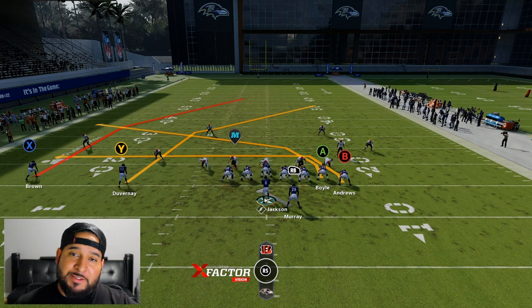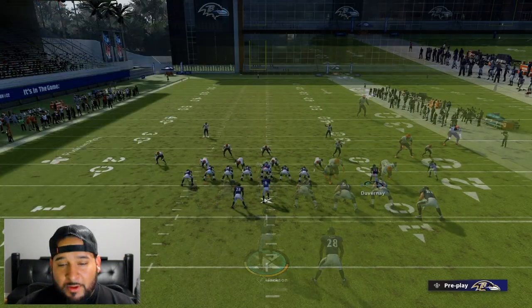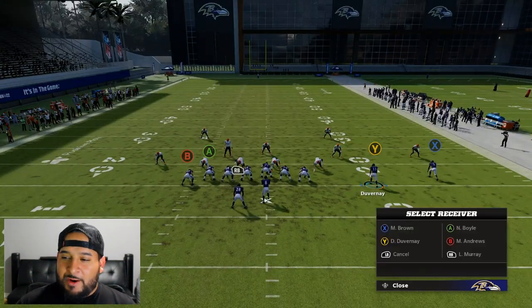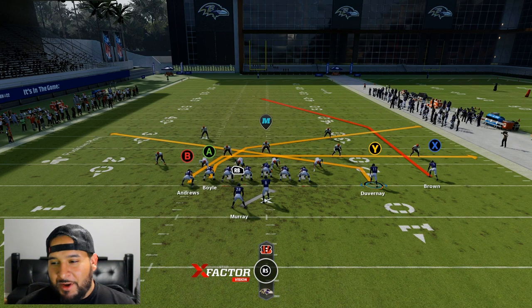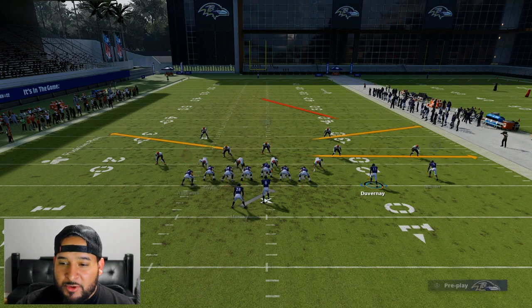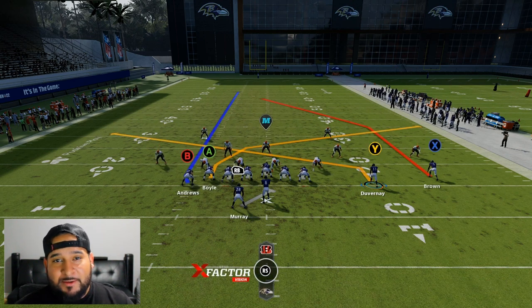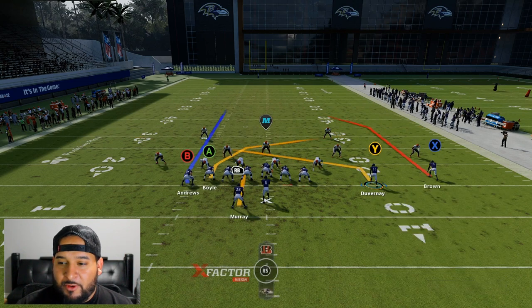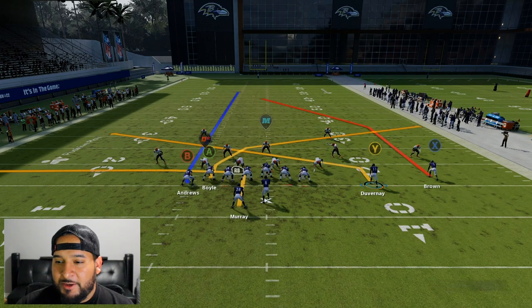Against cover two, the most important thing is putting that wide receiver on a slant. You can leave the play as is, but since we need to get outside the pocket sometimes, I'm going to give myself a delay fade for that extra cushion. I'd actually leave the A tight end on the route he's already on — it's a really good route. Then put the running back on a crow route or a five-and-out, and double team the most outside guy.